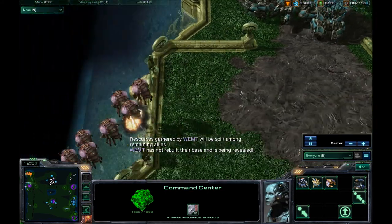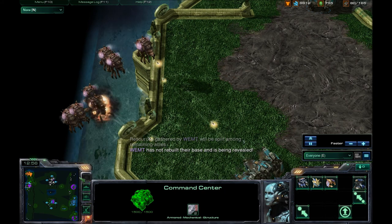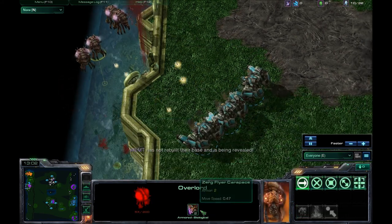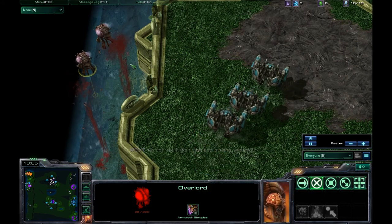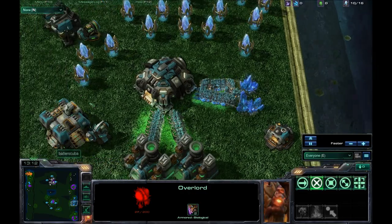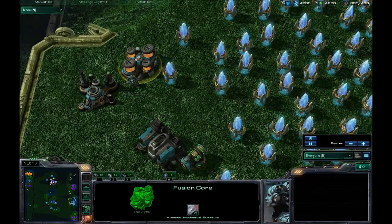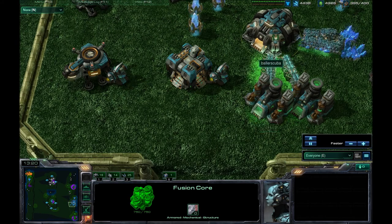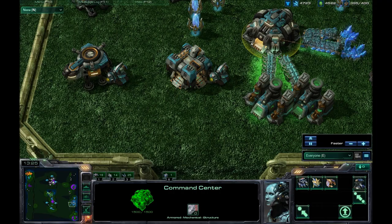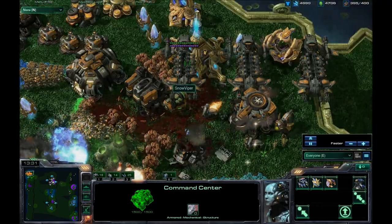WEMT has left, and it looks like all he's got left are these Overlords. Well, he's still in the game, just not leaving — I don't know why. These guys only have two armor. I struggled with that. Fusion core is out for me, as I'm continuing to rack up all these units. As you can see, I'm 395 out of 400 — 400 is the supply cap here. That is great.